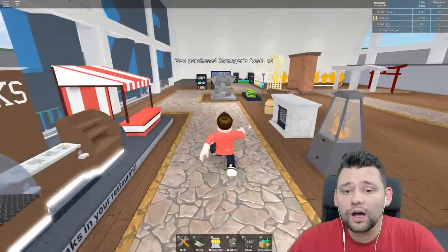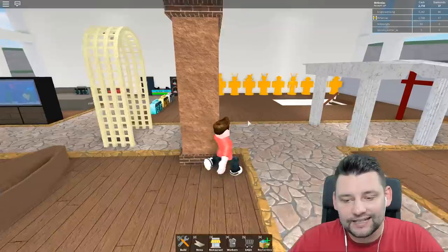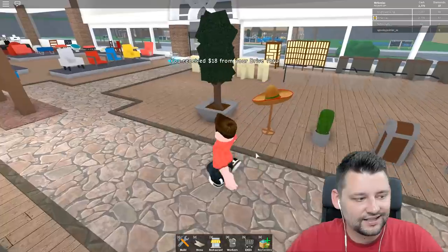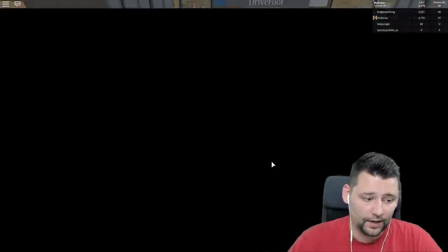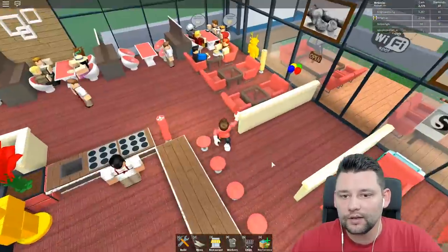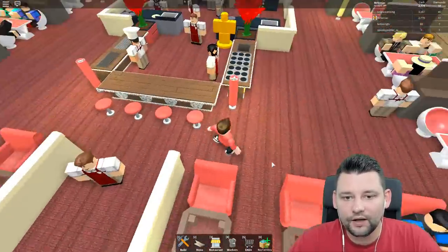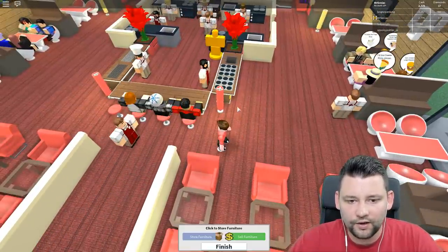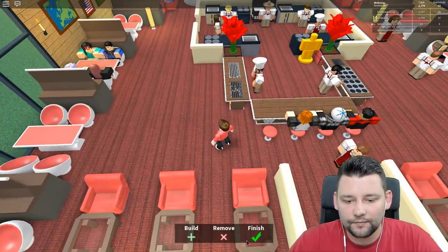What I need to do is adjust how the restaurant is laid out, because we've got space to the side. Now that we're adding this manager's desk, we kind of have to change the layout a little bit. We're gonna change it up and make it look good. I kind of want to go into build mode and remove some store furniture.